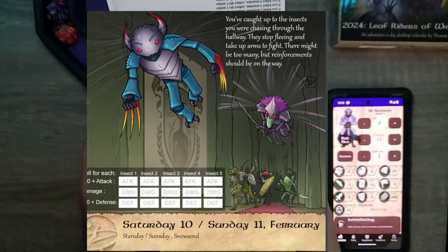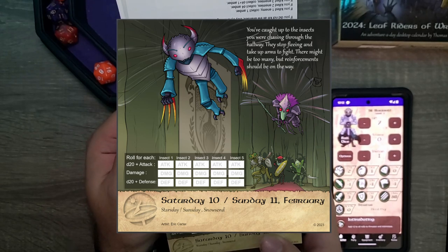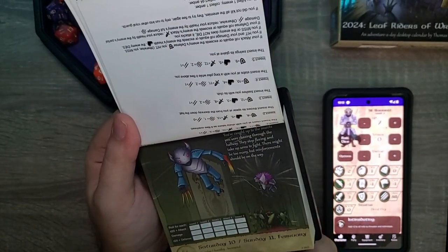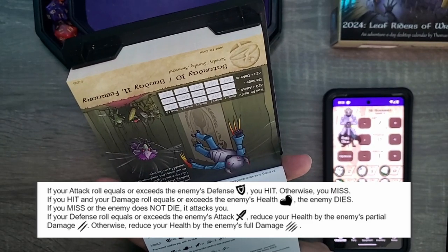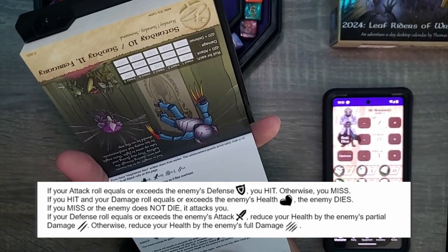You've caught up to the insects that were chasing through the hallway. They stop fleeing and take up arms and fight. There might be too many, but reinforcement should be on the way. So we got — oh my gosh — five. There are five. This is the largest combat to date. If you forget how combat works: you roll your attack. If it meets or exceeds their defense, you hit. Otherwise you miss.